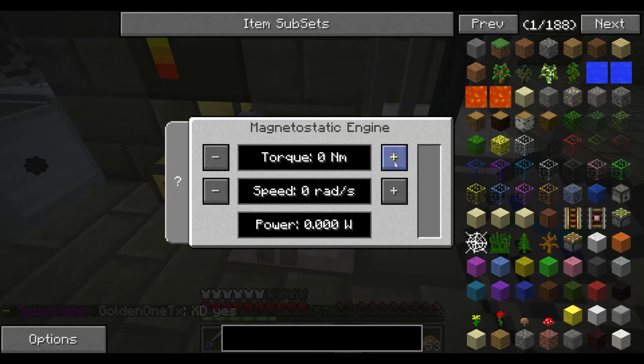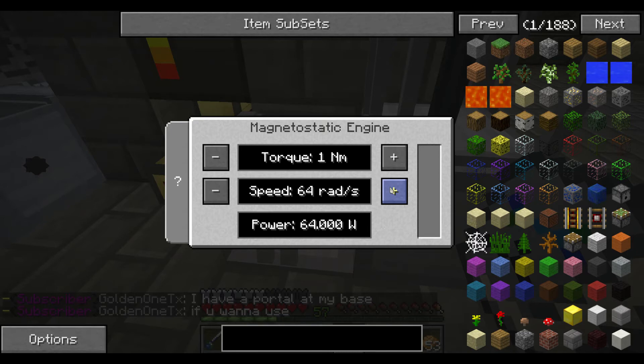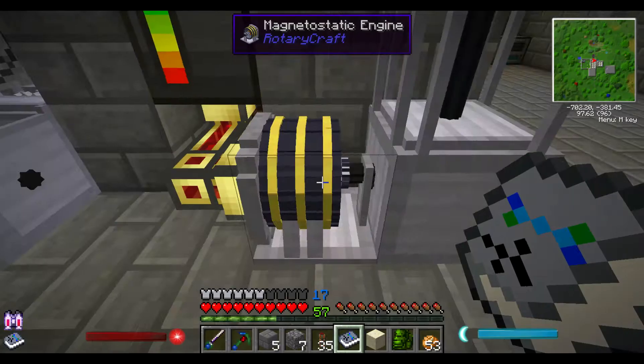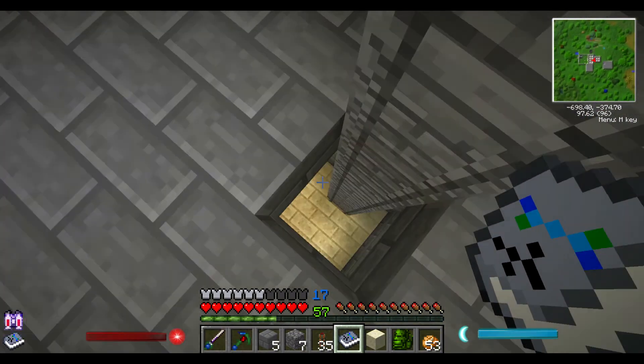So what I can do here is I just need to get it started before it'll show me. I want to get this up to 8192 — there we go, 8192. And I need 512 for the torque: 128, 256, 512. Now hopefully that doesn't drain my power too much, but that should be just what I need to keep my extractor going.